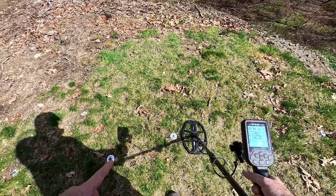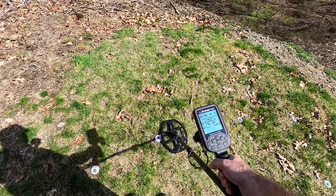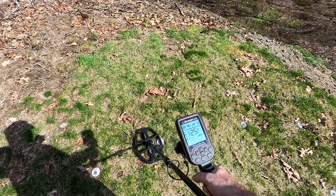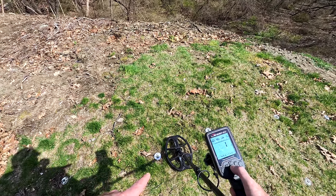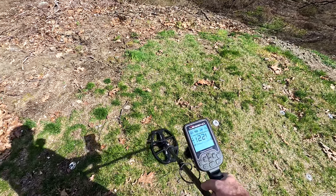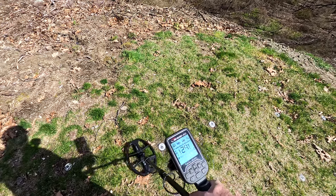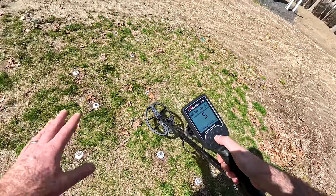This is an eight-inch buffalo nickel with an ID of 25. Going up to deep target level six - ID is fine, not hearing much of a difference there. Now on a deeper target: this is a 10-inch V nickel at zero, then bumping it up to six - again, not hearing a difference there.